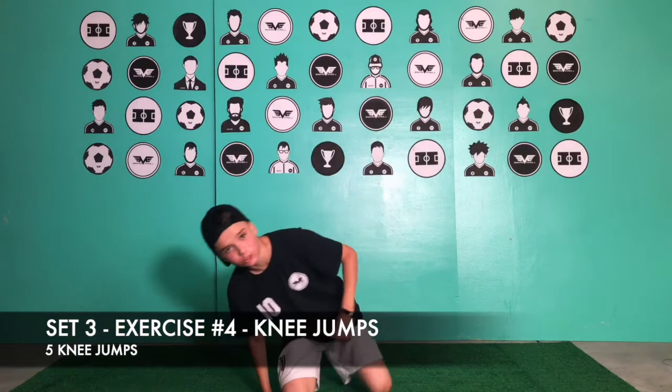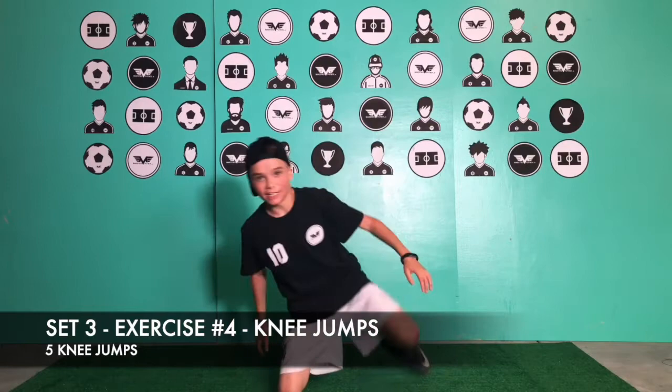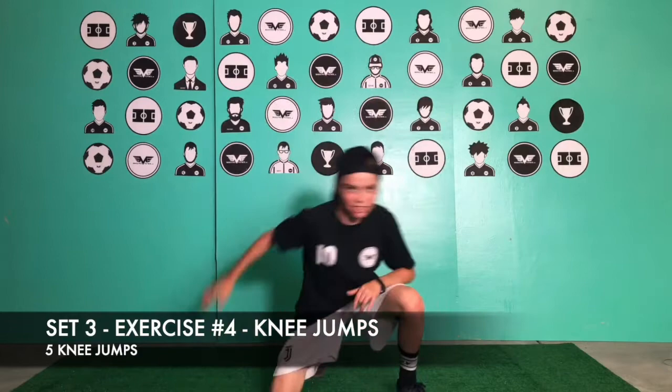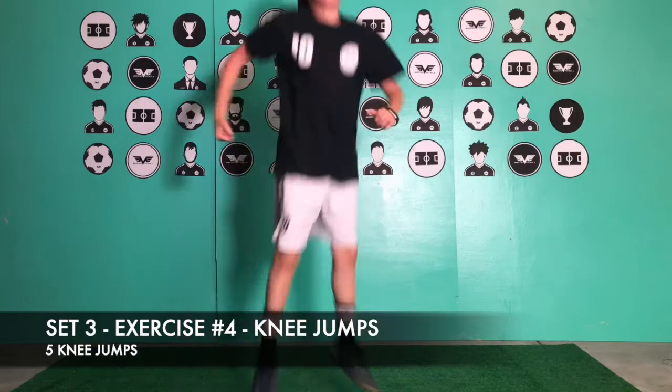Set three, exercise number four: knee jumps. If you've ever watched The Cruyff Kid, I'm sure you've seen this — we're going to do five. Do a karate move at the end! Let's make everybody in your family go like, 'What are you doing?' 'Doing an exercise!' Come on, bring the fire. So proud of you guys — you guys would make it.